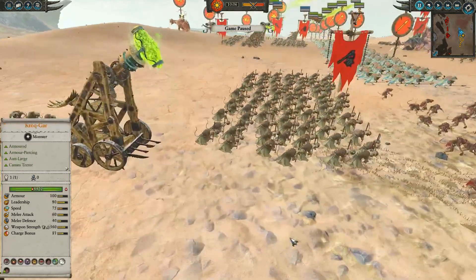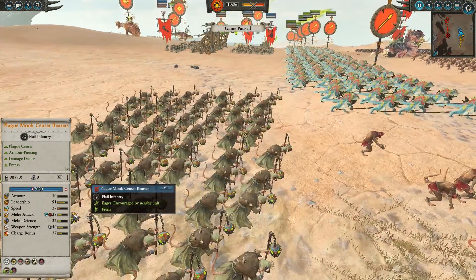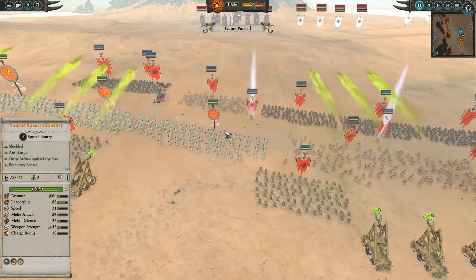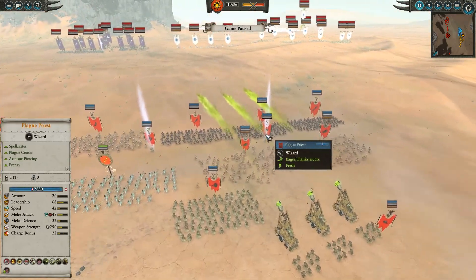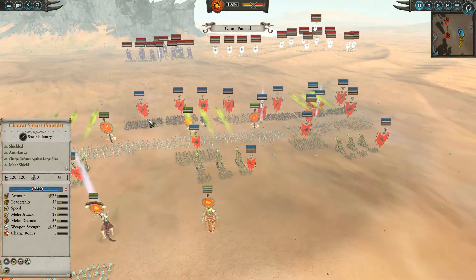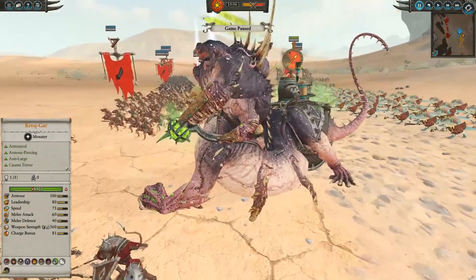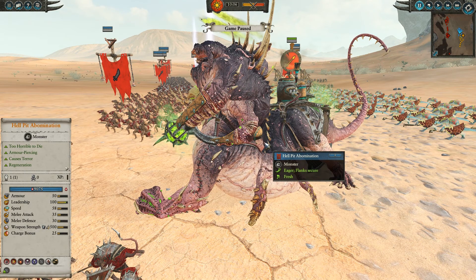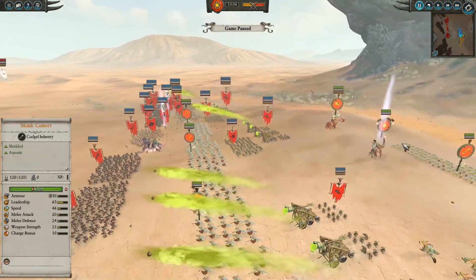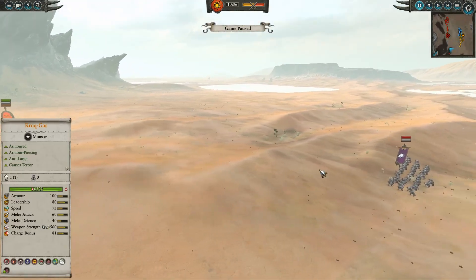He's got two groups of Plague Monk Censor Bearers, which actually reduce the leadership of any unit they go up against by 10. He's also using Queek, which should allow him to take out leaders if they're on the ground. He's got a ton of fodder units up front but also some big boys — this Hell Pit Abomination looks awesome, it's got that steampunk vibe. And besides that he's got three Plague Claw Catapults, which are going to do some major damage to grouped-up enemies.